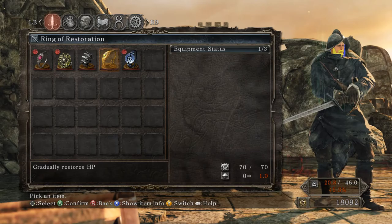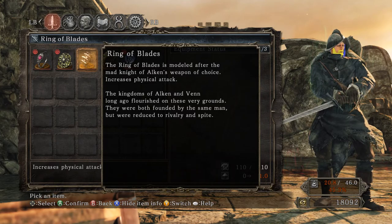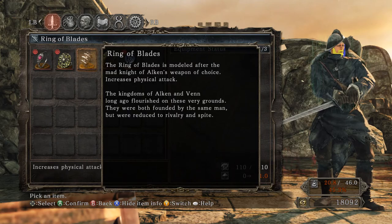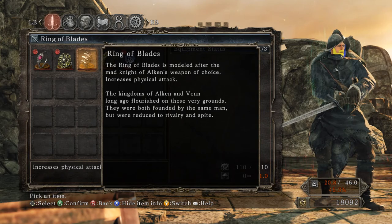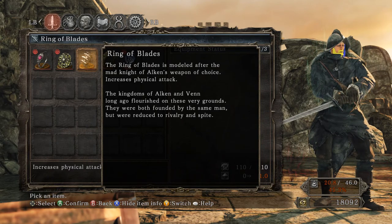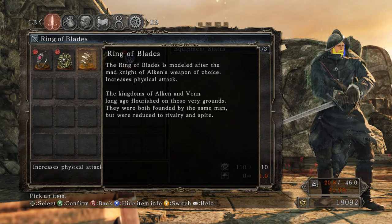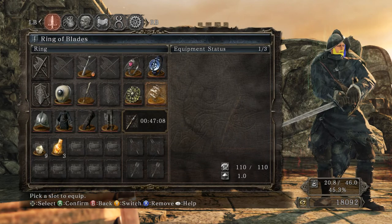Ring of Blades — modeled after the Mad Knight of Alkin's weapon of choice, increases physical attack. The kingdoms of Alkin and Ven long ago flourished on these very grounds. They were both founded by the same man, but were reduced to rivalry and spite. That's very interesting — they were both founded by the same man. Alkin and Ven are going to be one of the main subplots of this game.